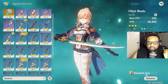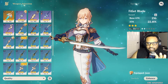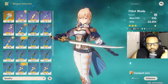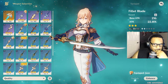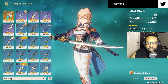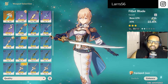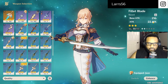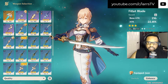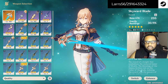As far as weapons, the Fillet Blade made the most sense to me. People say Jean is probably your best character, and I get it. But this three-star sword - the Fillet Blade - has a base damage of 216, a bonus attack of 22.8, and it's only at level 50. Its passive has a 50% chance on hit to deal 320% attack damage to a single enemy, which can occur once every 13 seconds.